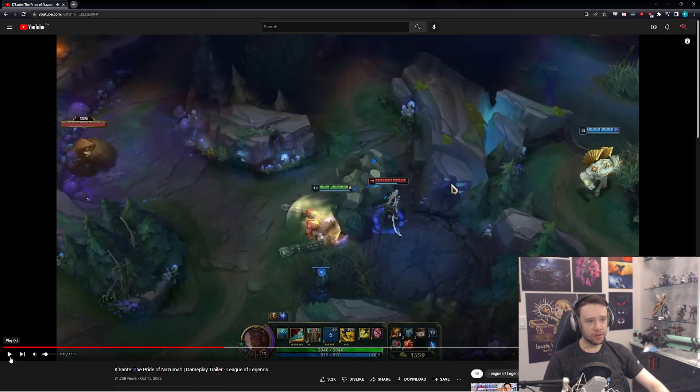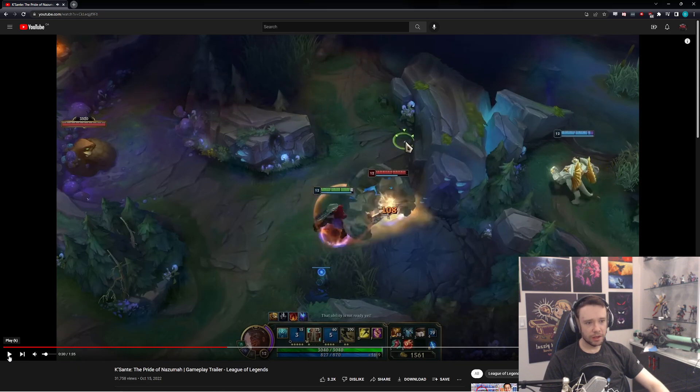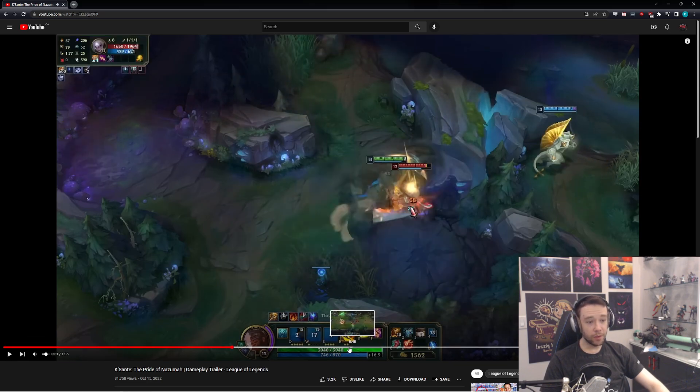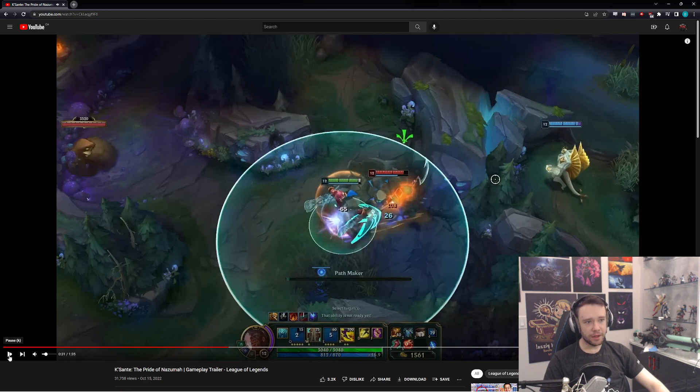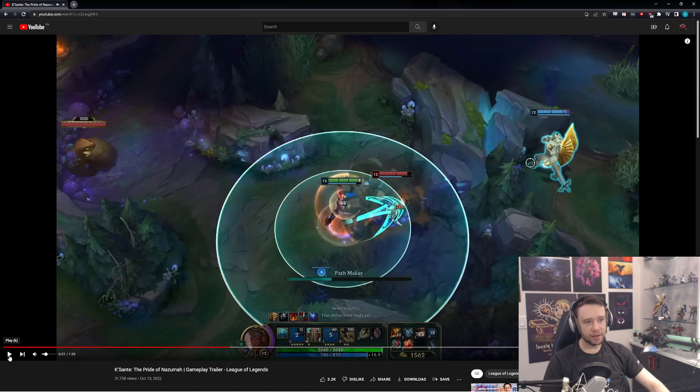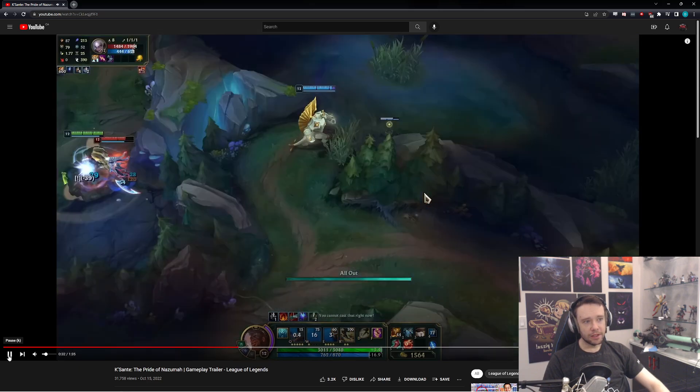So he goes in with his E — a dash with an instant shield. His Q is called Nutofo Strikes, or Tofu, I'm not sure. It smashes down. And then his W is the charge — it looks like Pathmaker — where he can charge and hold it, similar to Vi Q. Long cooldown. So it's like Vi Q combined with old Poppy's E, where you push them and if you push them into a wall it seems like it does extra damage, and it even stuns them.